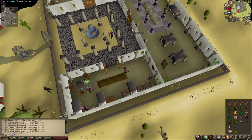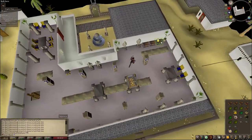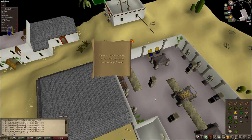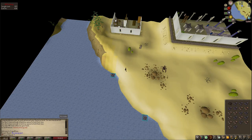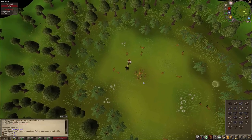We got our first easy desert diary step, but I don't think it's possible to complete an easy step at this stage so I don't know. These random events just come with playing a lot.